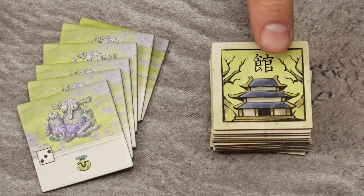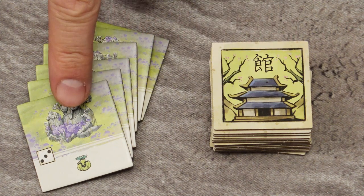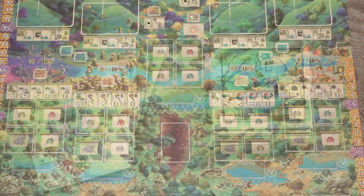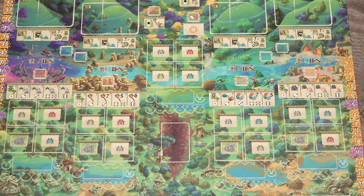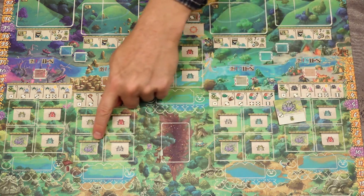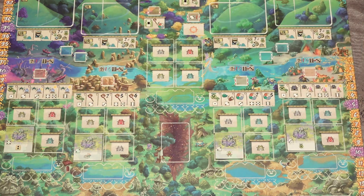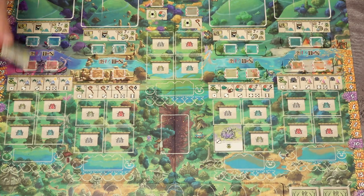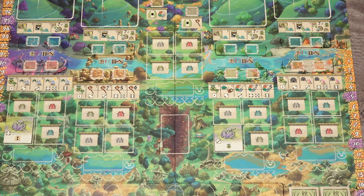From the building tiles, take out all tiles with the ancient building picture. In a two-player or solo game, place one of those tiles randomly on each of the four designated spaces on the game board and return the leftover tiles to the box. In a three-player game, place one tile on only these two spaces. In a four-player game you don't use these tiles at all.